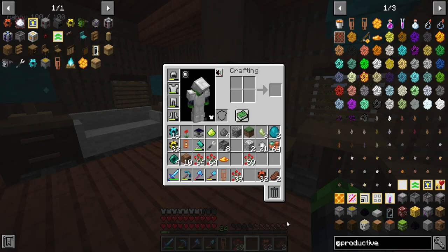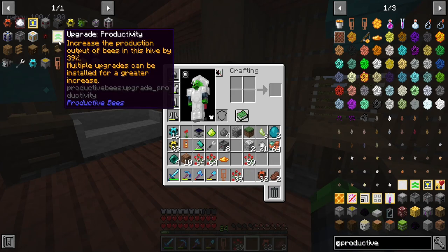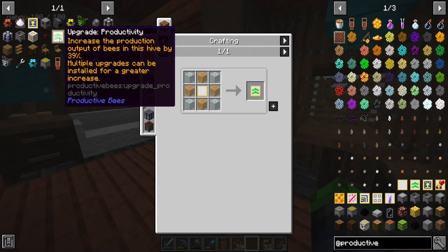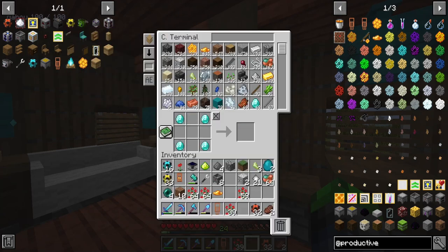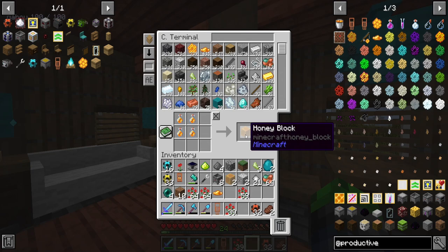I want to take a look at a few of the upgrades we can do. The output upgrade increases the production output of bees in the hive by 35% and multiple upgrades can be installed for greater increase — this seems like our best friend. I originally thought this one made it faster, but it turns out there's one for speed and one for productivity — I kind of should have read more carefully. We're going to go ahead and create a few honey blocks and go through it. I'd like to hopefully have at least two of the upgrades for each hive, so we need a total of 16 of these.